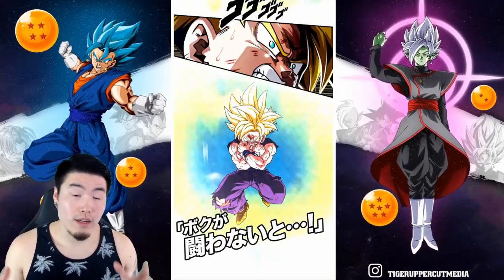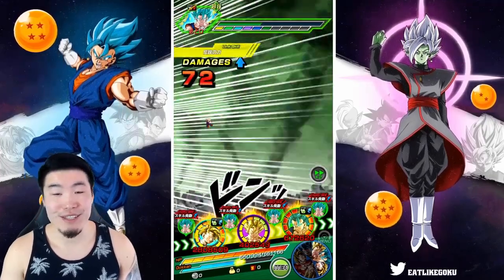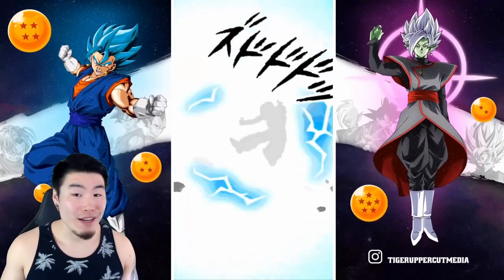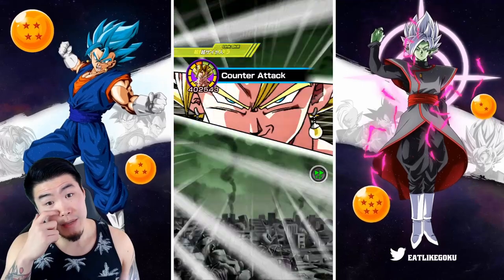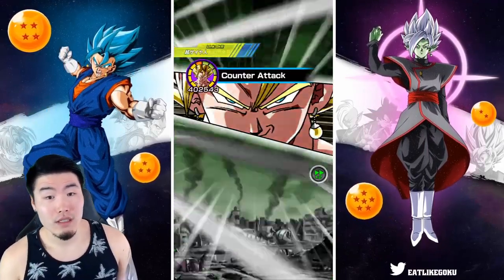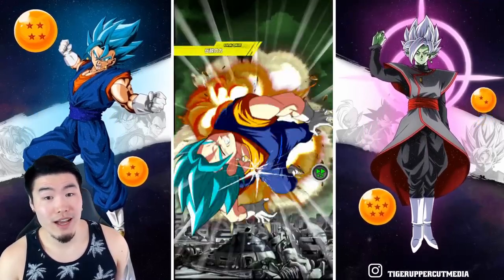Gohan still doing his thing. Neither of these Gohans are gonna be taking damage for the rest of the run, so they're like my fail-safes — the ones that I know I can trust. Everybody else, except maybe STR Gogeta Blue who is super super tanky now, I need to be careful with. Like even Int Vegito, I need to be a little bit careful with. Of course we have type advantage here so it's not as big of a concern. But for the next stage, for sure.